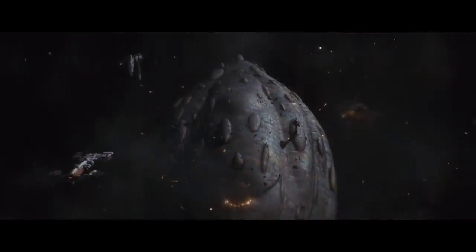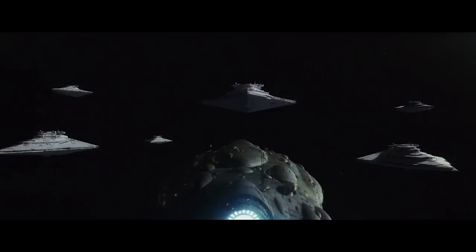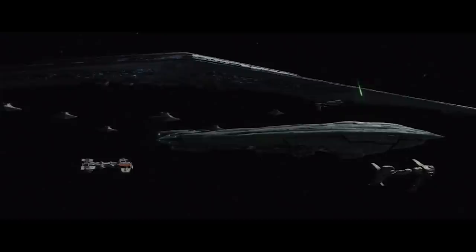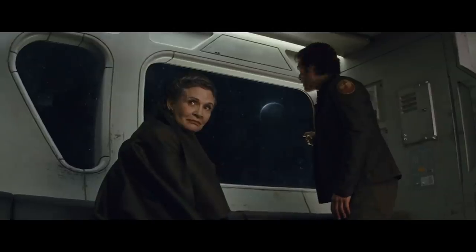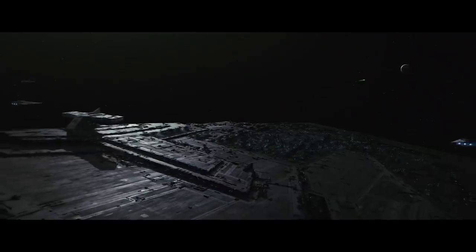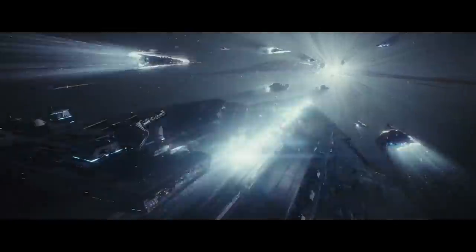Lastly, we have the infamous Holdo Maneuver. During the evacuation of D'Qar, the Resistance fleet finds itself being chased by a much larger and superior First Order fleet. Worse yet, the First Order has a supercomputer which can predict and follow the Resistance's hyperspace jumps. This means no matter where the Resistance goes, the First Order will be able to chase them down. Eventually, all of the Resistance fleet's support ships are destroyed, and all that is left is the Mon Calamari cruiser, the Raddus. Vice Admiral Holdo is in command of the ship, and she attempts to evacuate the remains of her crew on small transports onto a nearby planet known as Crait. But the First Order sees through her ruse and begins firing on all of these transports. Given no other choice, Vice Admiral Holdo turns her ship around, engages the hyperdrive on the Raddus, and plows right through the First Order fleet, cutting Supreme Commander Snoke's flagship, The Supremacy, clean in half. This move would forever be immortalized as the Holdo Maneuver.